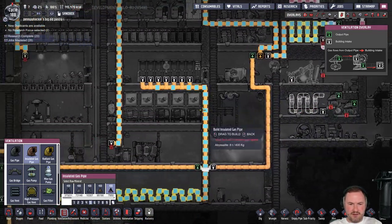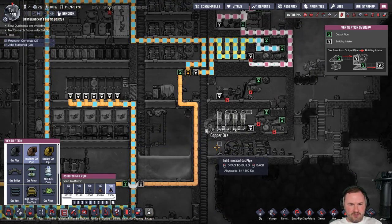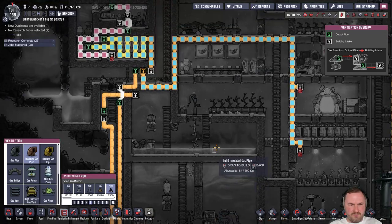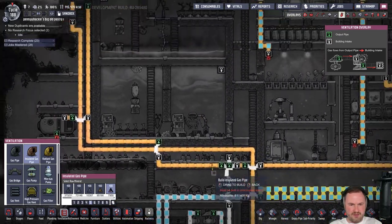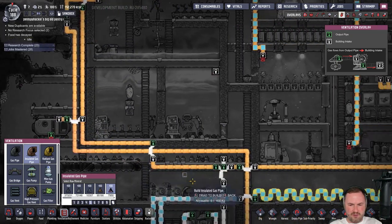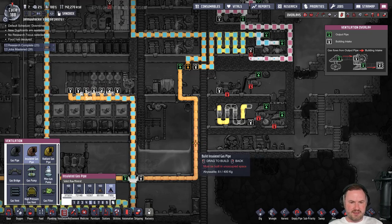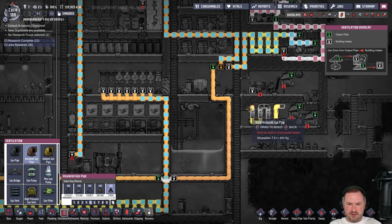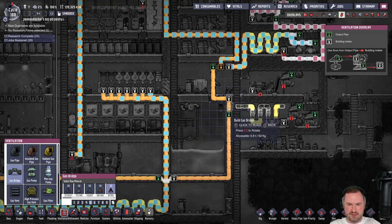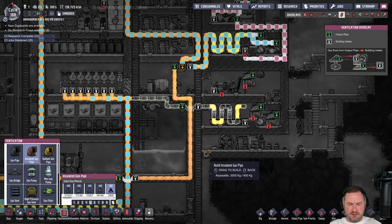We'll have effectively included all of the oxygen, which is great. We'll have a filter in here for the suits, and any excess that we create will pump into the base as well. Let me check where this is going — there's hydrogen going in here, wait, this thing is a total mess. It comes out here, goes down here, goes into here, and that's the hydrogen coming off of this. So we'll have the hydrogen come off here and bridge it over, making this out of abyssalite just in case.